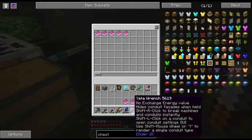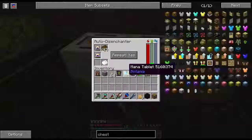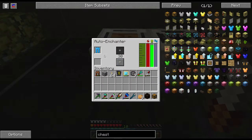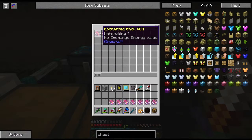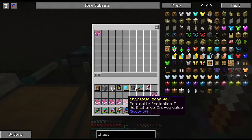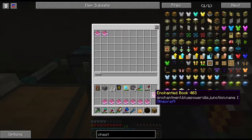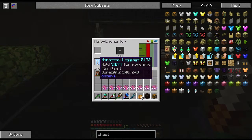I'm pretty sure you can pipe into the filing cabinet, I just don't have any more item conduits. Respiration, Last Stand, Blast Protection. I'll keep Last Stand and Soulbound and everything else I don't care about. The Disjunction enchant from Blue Power makes it so Endermen can't teleport away. We got Flim Flam!